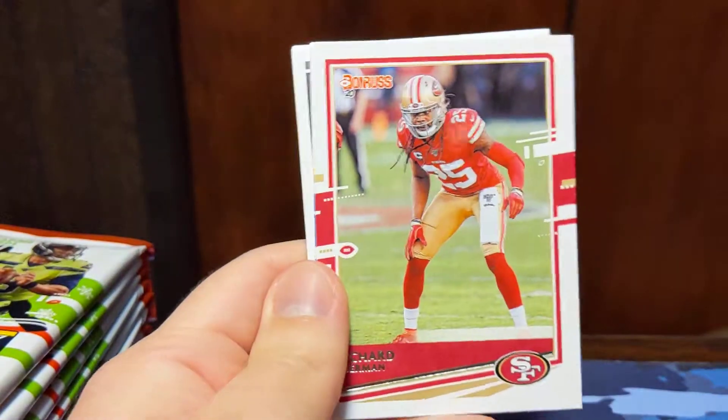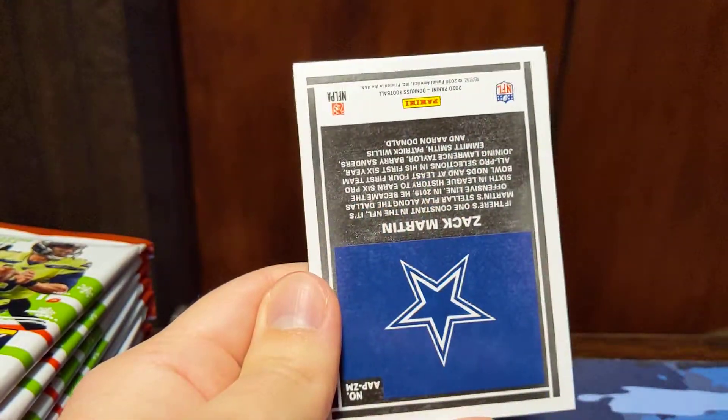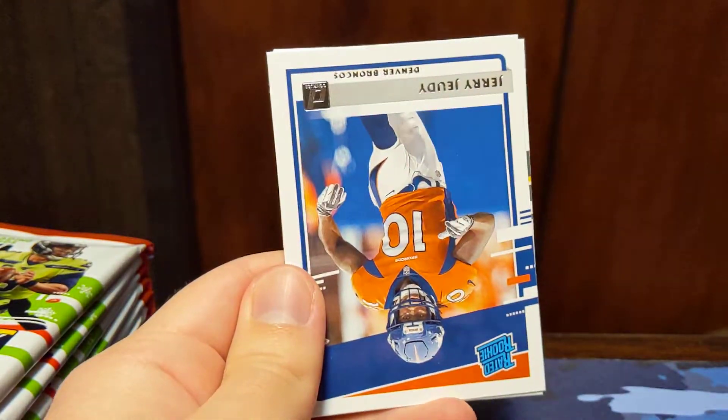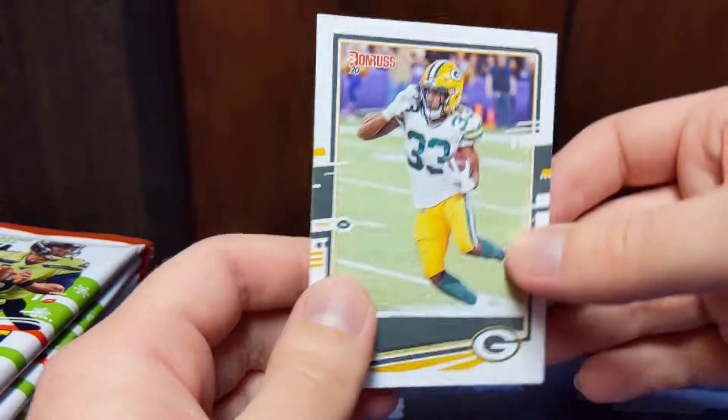Camara, Sherman, Daniel Hunter, Buda Baker, Kerryon Johnson, Zach Martin, an Action All-Pros insert, a foil insert, a Jerry Jeudy rated rookie, and an Aaron Jones.